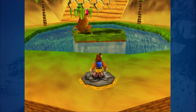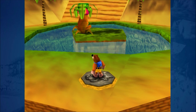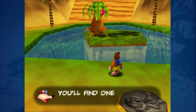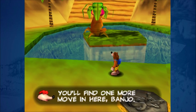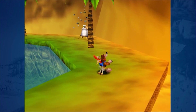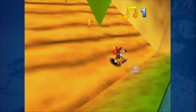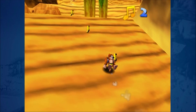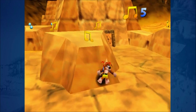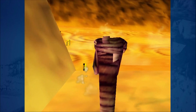It's just odd that you go past Gobi's Valley for the first time but you can't enter it. Unless you have enough notes, then you can just open the note door and unlock it immediately. But you need like 350 notes, I believe. Because you've just done Bubblegloop Swamp, which means you have a max total of 400 to get. That's why it's a little odd.